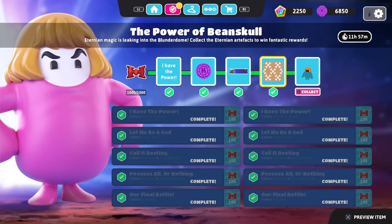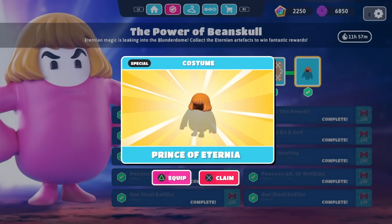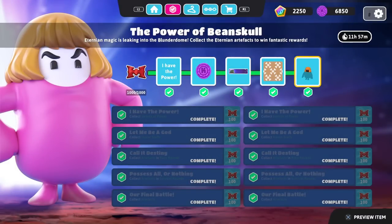Amazing progress there — that was a lot of fun, and I'm glad we're finally done this event! For our final reward, we get the Prince of Eternia costume piece — the hat, eyebrows, and stuff. Very cool to get that, and the Power of the Bean skull is finally completed!